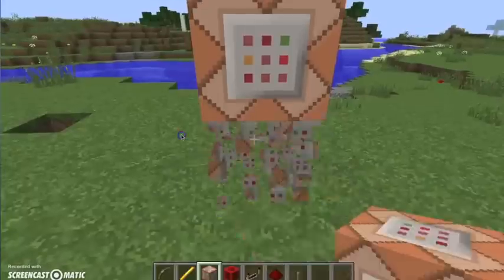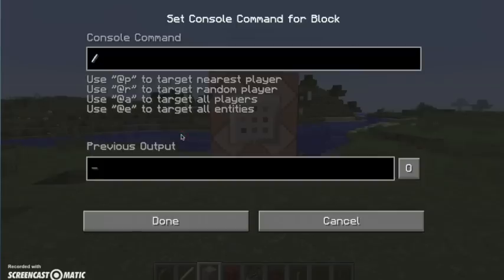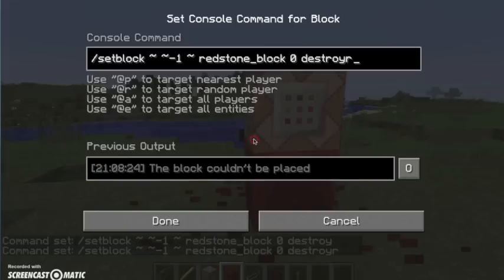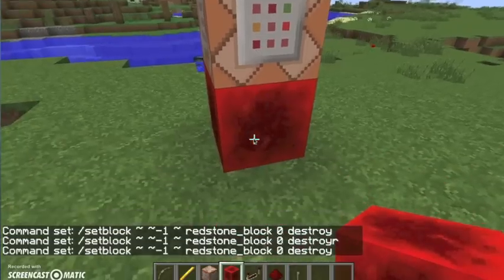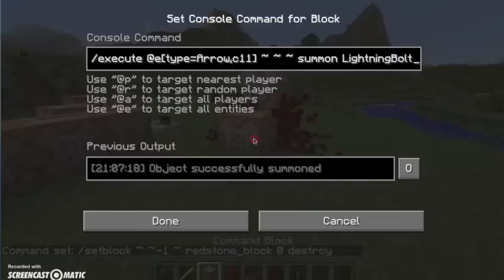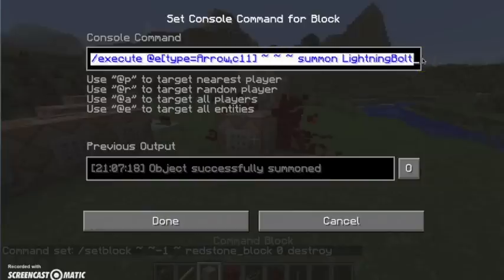But I'm just going to show it on the surface. First, get a command block, type in the all-known command. I put negative one because it's kind of easier for me like that. Redstone block. Zero, destroy. Once you got that done, just do that. I want to turn it off for now — just type in an extra letter or something, then delete it, and once it's ready, just break that and paste it again. Second command: you're going to want to type in this command. It's slash execute at E, bracket, type equals arrow, comma, C11, closing bracket, squiggly squiggly squiggly squiggly. And then summon lightning. I'm just going to copy and paste that for you guys for time. I'll have it in the description so you can just copy and paste.